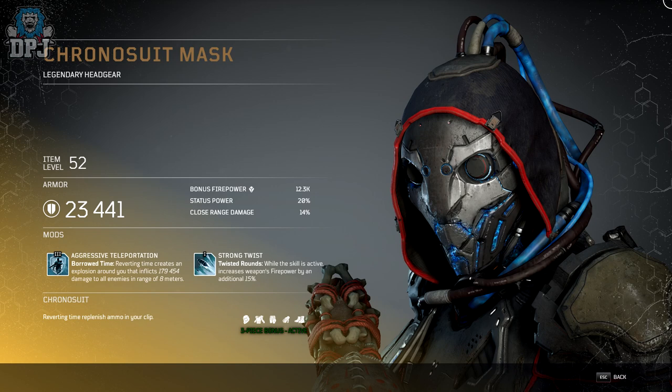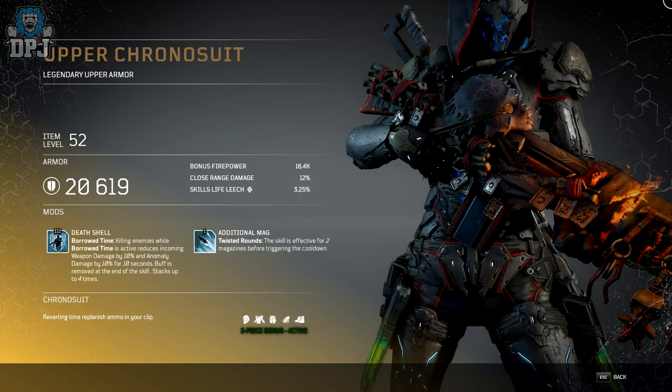The Chrono Suit is one they showcased a while back. It looks pretty badass — not the best armor set I've seen in the game, but it still looks decent. As we know, wearing three or more pieces of the same legendary armor set gives you a bonus. On the Chrono Suit set, the bonus is called Chrono Suit — reverting time replenishes ammo in your clip. Not bad at all, and don't forget each legendary armor piece drops with a tier 3 mod.